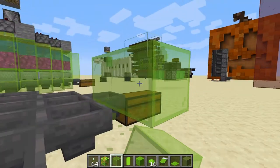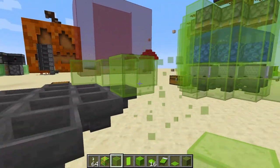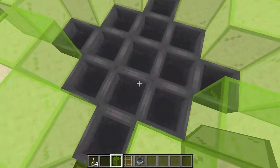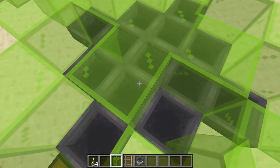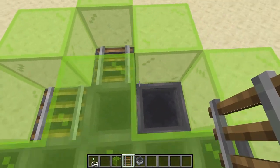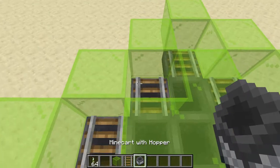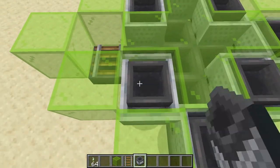The next thing is to build up glass just around the outside of these hoppers so that we can place our hopper minecarts. Once you've got that glass built around your hoppers, come into the middle and place glass in a plus pattern. Then take normal rails and place them on each of the hoppers that is still exposed. These are the ones that are going to get the hopper minecarts on top of them, which you can place there now.